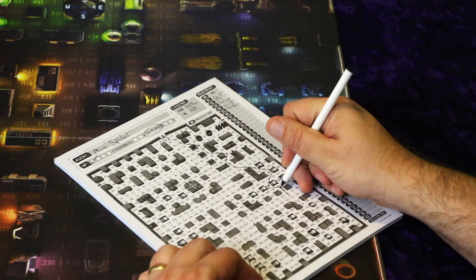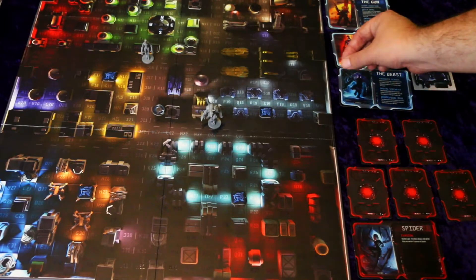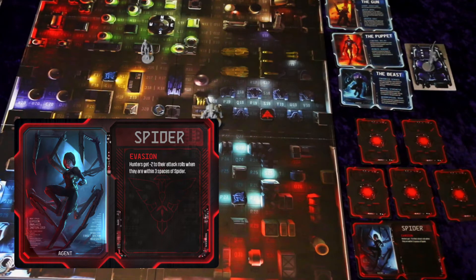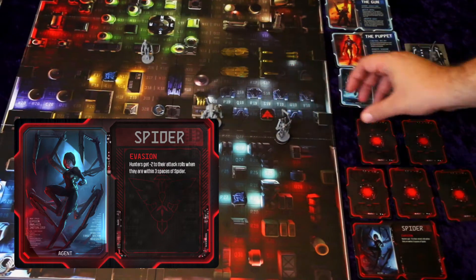The agent keeps track secretly on their movement sheet where they are on the board. If they begin the turn next to an objective, they flip it over to the ARK side to show it's completed. On their turn, the agent may move up to four spaces and use their gear. If they cross the hunter's line of sight, they leave a marker on their board showing their last place where they were seen.